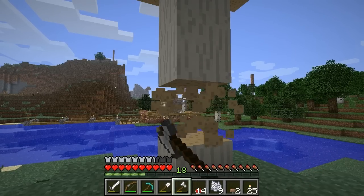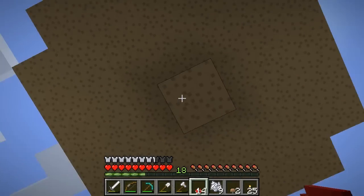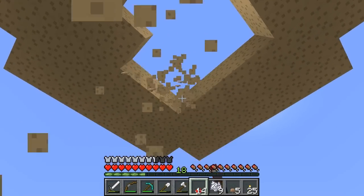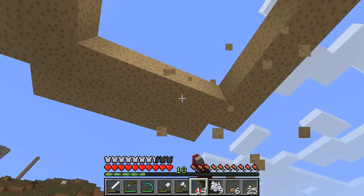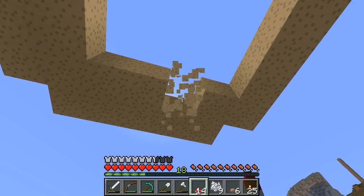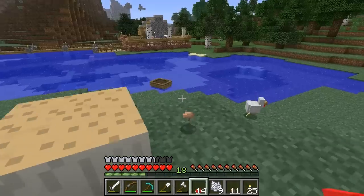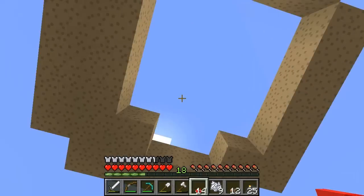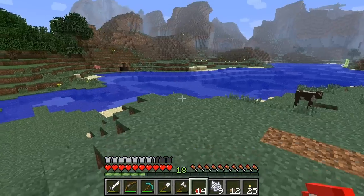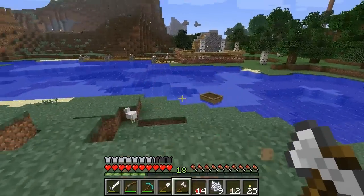You can take your axe and bust right through this — actually you can just use a fist or anything because they break up extremely easily. And here's why farming mushrooms has been rendered obsolete: when you break down the mushroom, there's a chance each block will drop another mushroom. As you can see, I'm getting a whole bunch here falling from the sky. So much for Minecraft mushroom farming — brings a tear to my eye, truly.